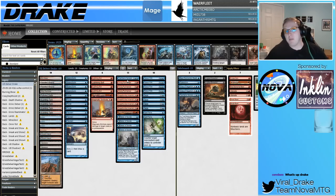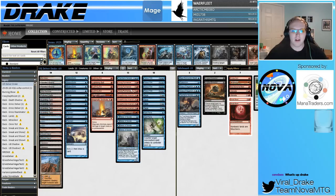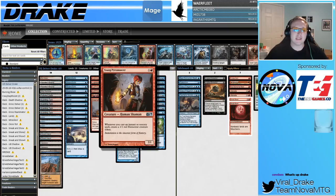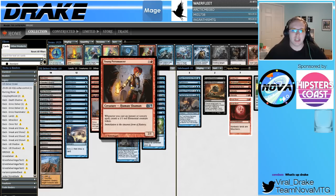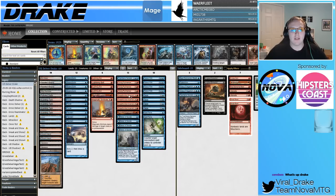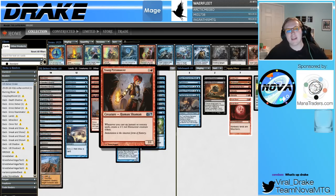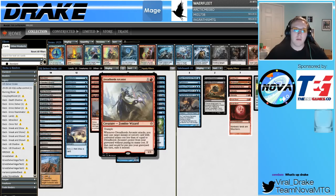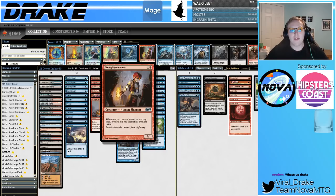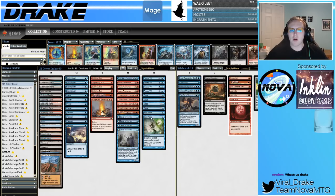Young Pyromancer is kind of the next best thing after Dreadhorde Arcanist, which is funny to hear after the card was so good back in the day with Probe and Therapy. Now the card is just not nearly as good — people are doing things like Plague Engineer, Wrenn and Six. It's very squishy, whereas Dreadhorde Arcanist is more resilient; it doesn't even die to Punishing Fire. Young Pyromancer has close to the same ceiling where you just take over the game, but instead of drawing cards and gaining advantage, you're making tokens. I do feel it's a little less good than Arcanist, which is why we play fewer of them.